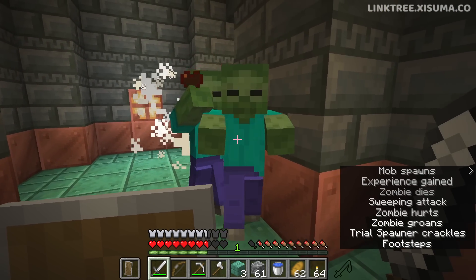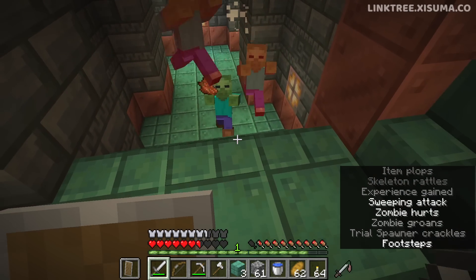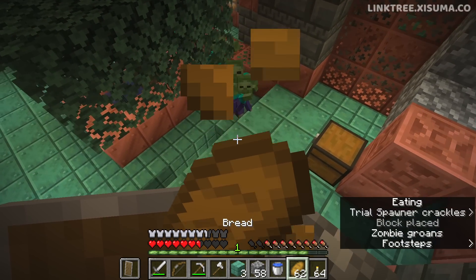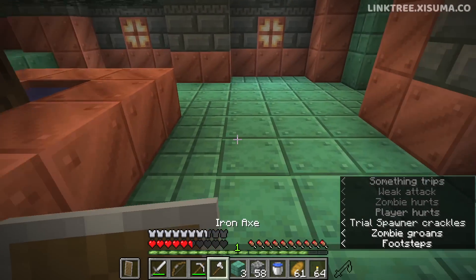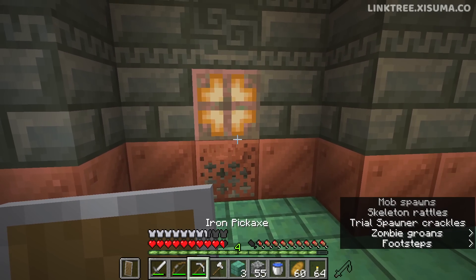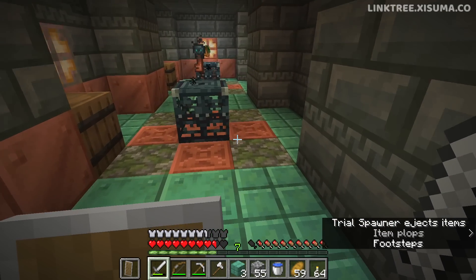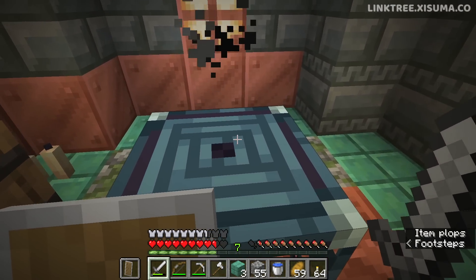Our first mobs are coming through — oh, and a baby zombie, which could be a death sentence. Move around, pillar up, eat food. They knocked me off. Let's try again. There's actually a secret room here with more enchanted gear. Mossy cobblestone — and I've got a key. You have to grab your loot quickly in case it despawns.